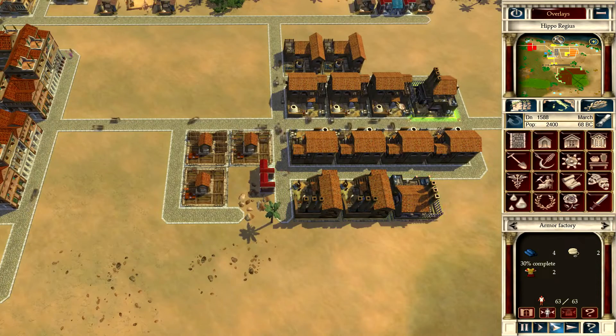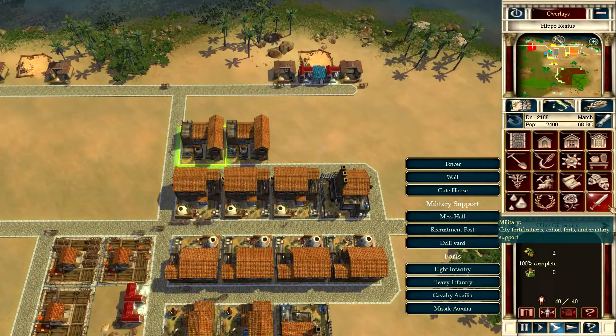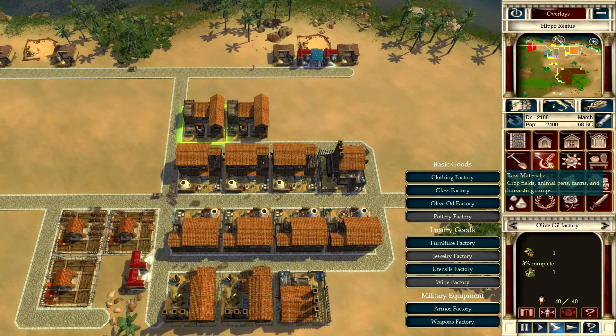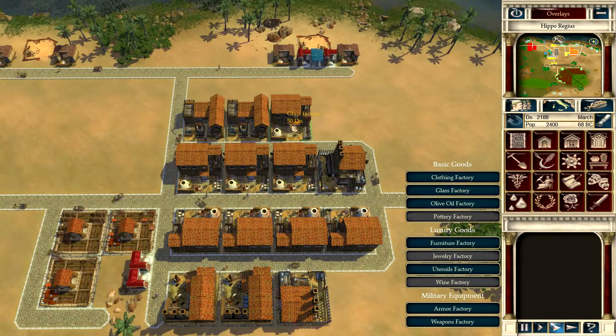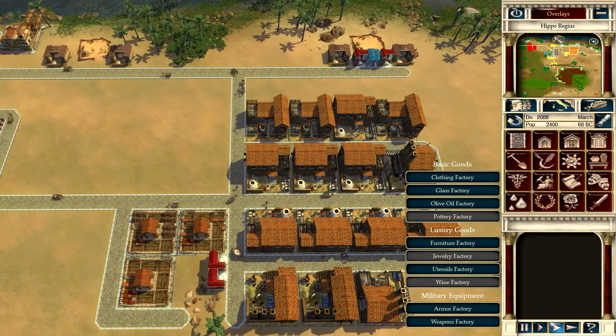All these guys are working. I feel like I need another - I lost a glass factory there - I feel like I need another one. Let's do a glass factory, and let's actually do another olive oil factory, just to make sure that we're cranking that out as quickly as we can.